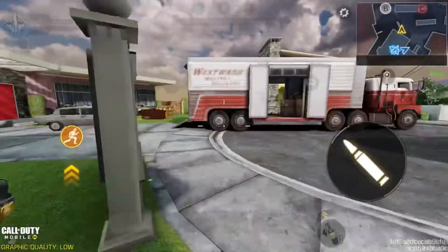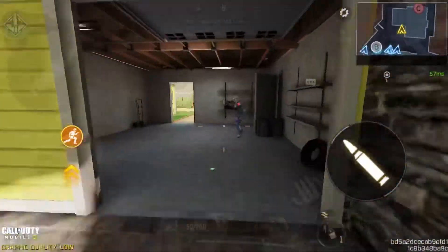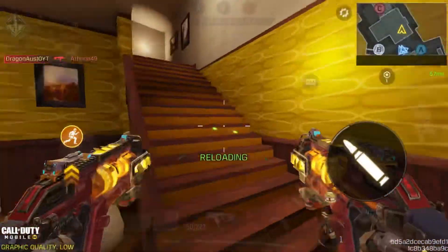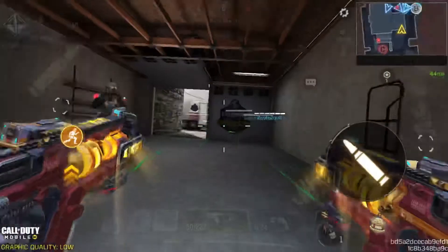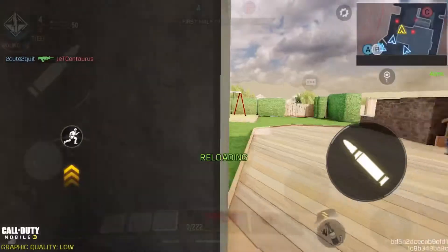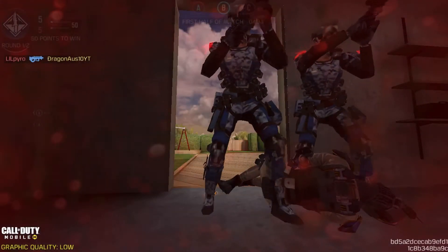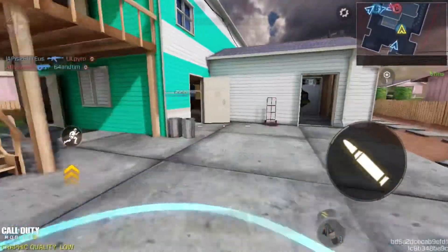We're into the gameplay and I'm using the akimbo build first, then the normal build in the second round. This is how you walk in akimbo — it's pretty fast. I just missed a lot of shots and almost died to a bot. There were too many people.